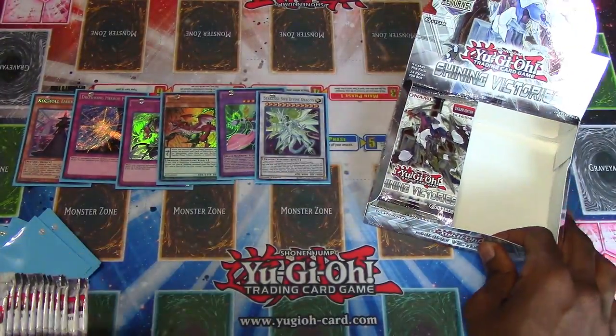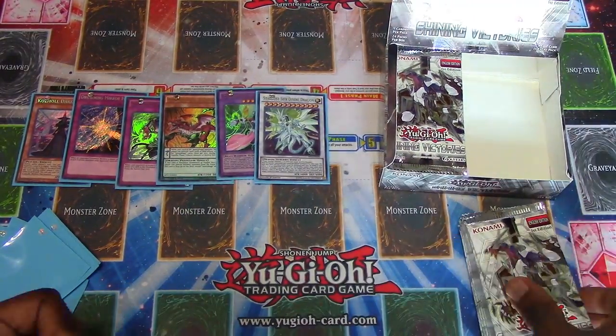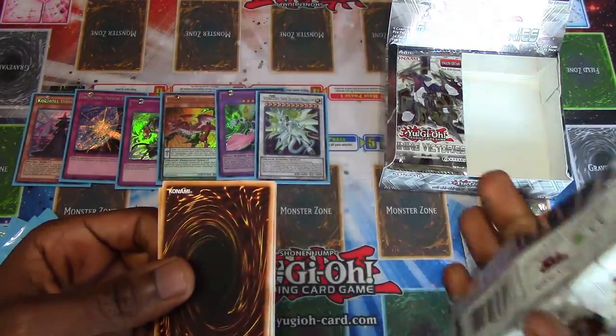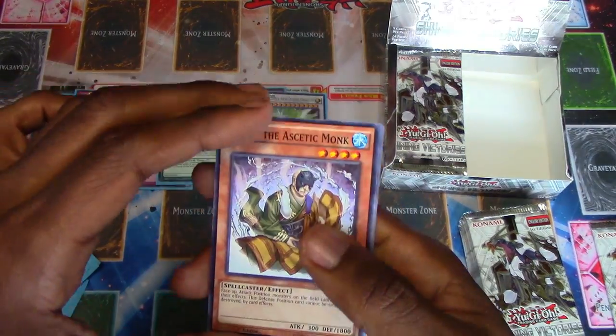Yeah, even though there's just another annoying Stardust card, I'm good with Scanner. Maybe we'll pull the Red Dragon in this video. It was like Chaos King, Calamity, Dark Lord... no, that sounds like DDDs. That sounds more like how they name DDDs - Perfect Lord of Everything.